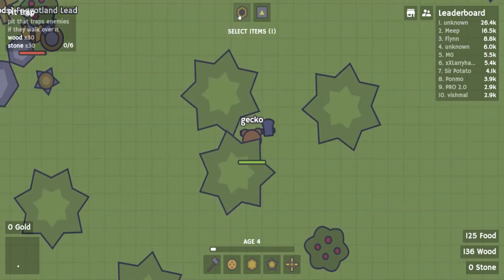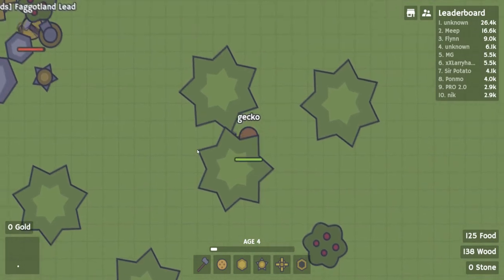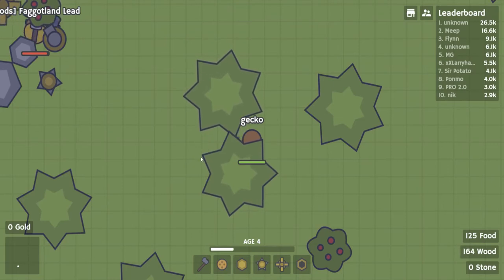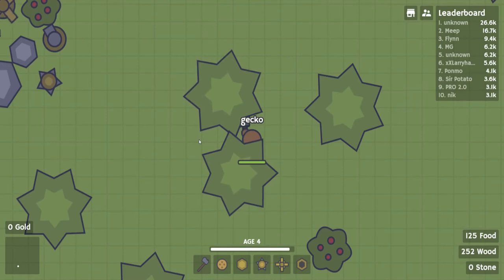I leveled up again. Pit trap — pit traps enemies if they walk over it, provides a boost when stepped on. I'm going to do pit trap because I feel like that is useful. Do I just place it down and they don't see it or something? I need to get that sweet spot where I'm hitting both. I don't know how the pit trap is going to work, but hopefully it's good.